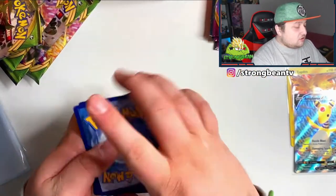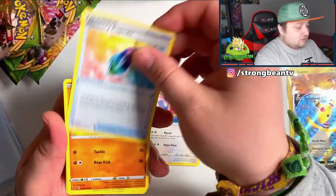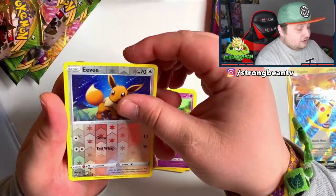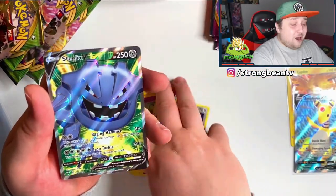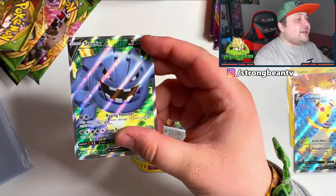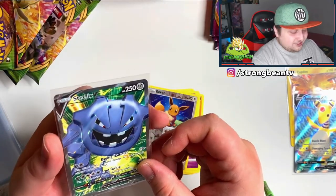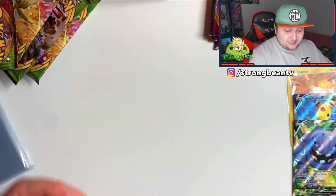We actually pulled something — that was like the fourth pack. Wow, look at this — that looks beautiful! I love this Ampharos. I wonder how much it's worth. Let's get straight to the next pack. Pack five: darkness energy, coaching a Loudred, Memory Capsule, a Rockruff, Yanma, Wooper, the Dene, a reverse Eevee — and yo, we got something again! What?! Two full arts back to back — Steel XV, guys! What?! There you go, two full arts in a row — that's awesome!